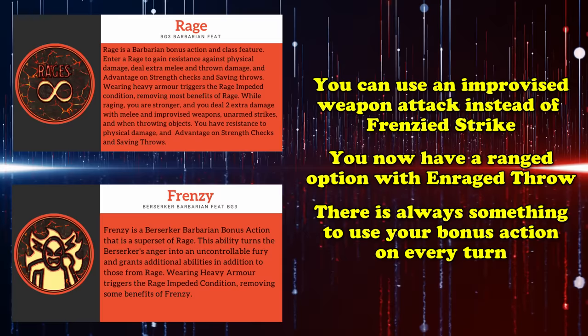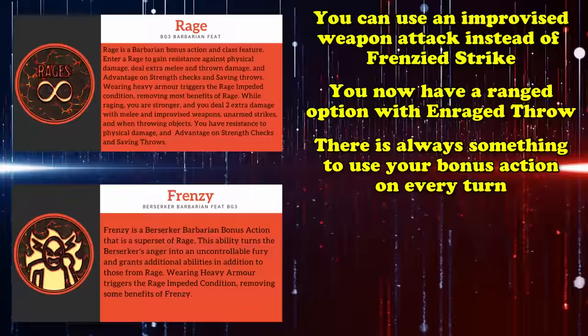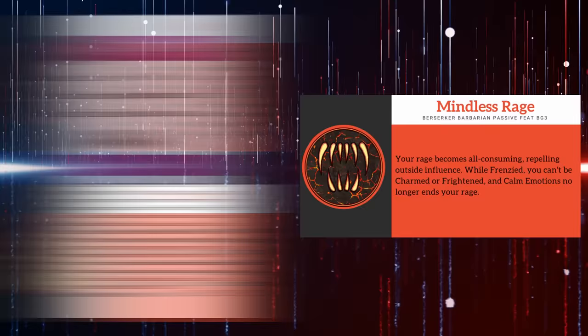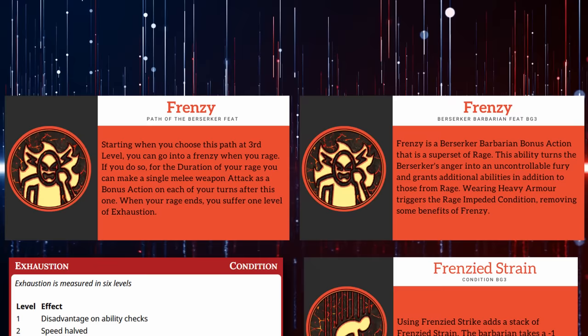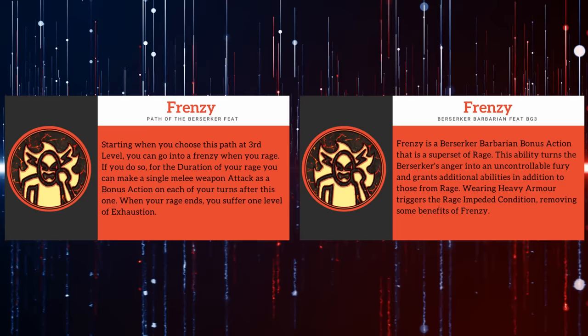As for the rest of the subclass, the only other buff worth noting is that Mindless Rage, your 6th level feature, makes it so the Calm Emotions spell no longer ends your rage, which has some niche uses but is by no means a game changer. While the Frenzy overhaul is a great upgrade, the reason it sits at number 8 is partly due to the fact that you're still trading one penalizing feature for another. However, with the addition of another bonus action, the Berserker Barbarian gains a lot of flexibility in its action economy, making the subclass deserving of a spot on this list.